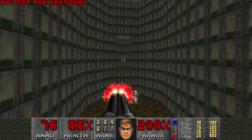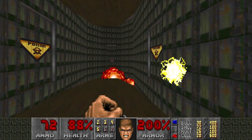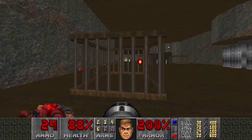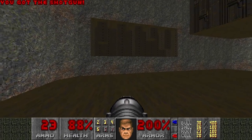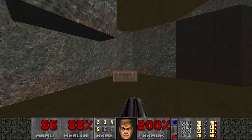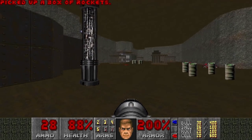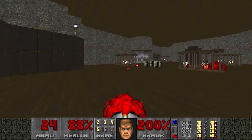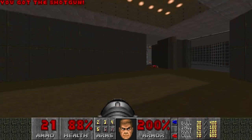I'm gonna kill the mancubus down here in advance. Top tier map design. Now comes the difficult parts - the revenants. You can tell the Plutonia guy made this level.